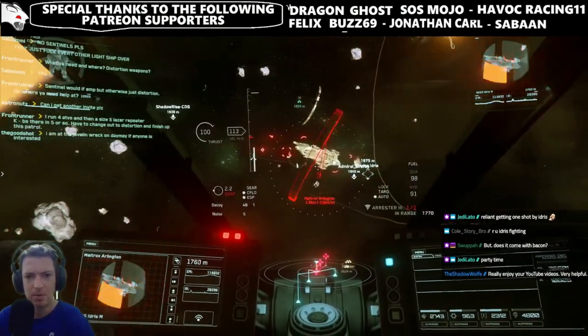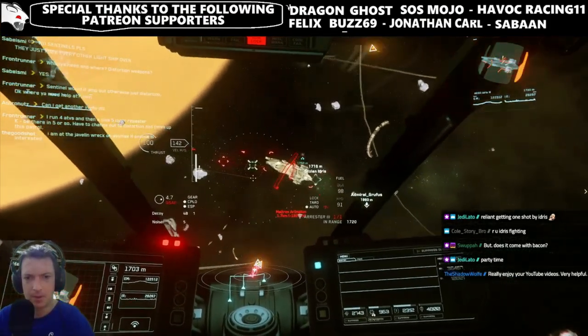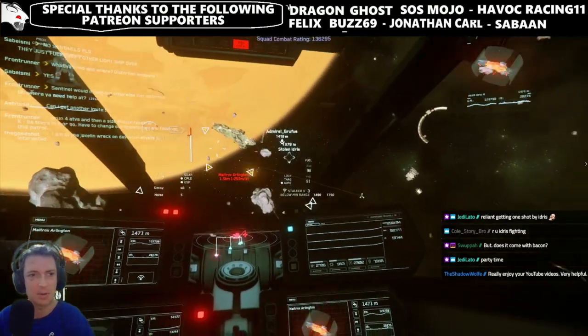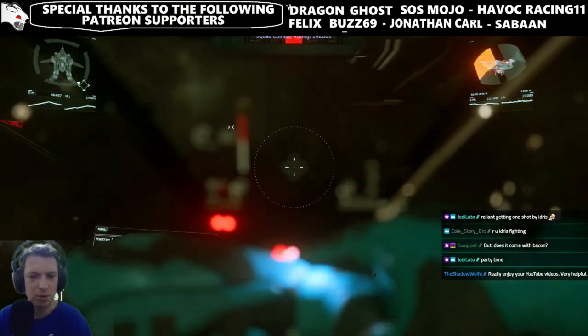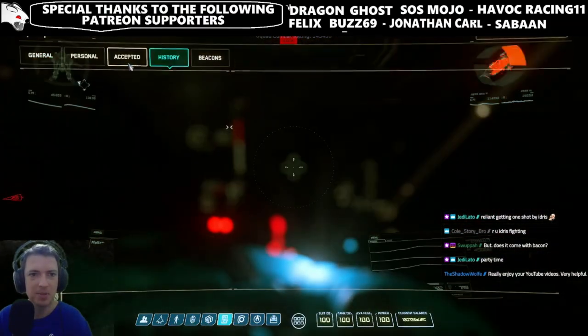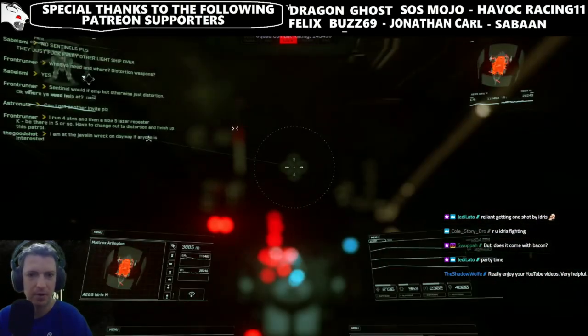iCash is scheduled to be released by the end of quarter 2 2021, if not then by quarter 3 2021. It is definitely expected to be released by then. Chris has said he definitely believes that at least iCash or server meshing, if not both, will be released in 2021, but we all know we should take his words with a grain of salt.